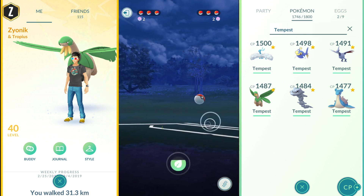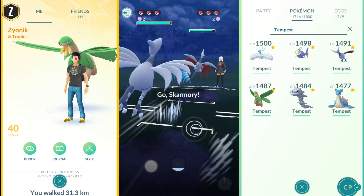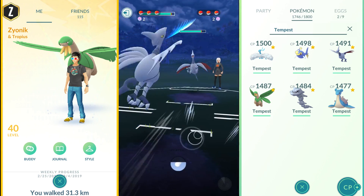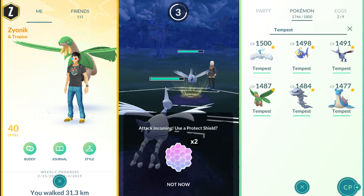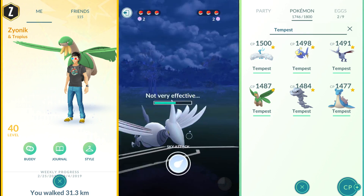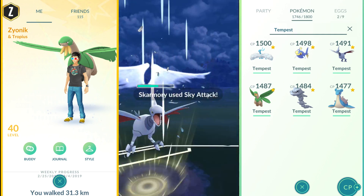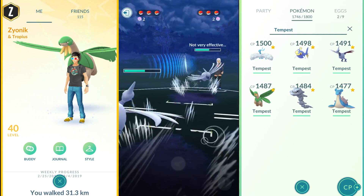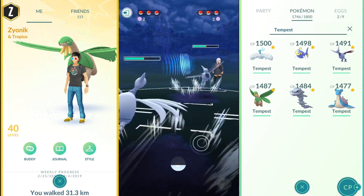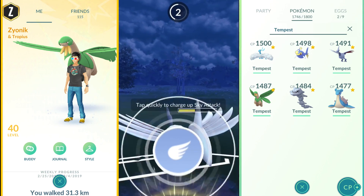We just keep using Razor Leaf and getting off Leaf Blades. I'm going to want to switch soon to store up some energy, but she decides to switch first — into Skarmory. So I switch into Skarmory as well. I didn't want to leave my Tropius in there, and the fact that she switched first gave me the advantage to switch back out and keep my Tropius at high health.